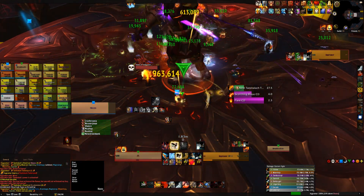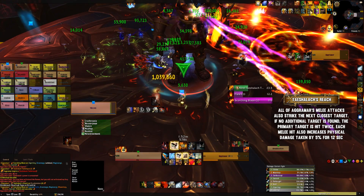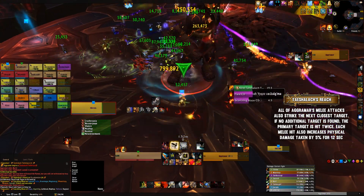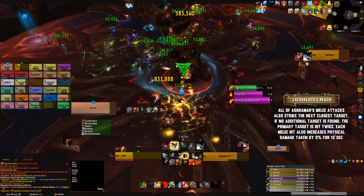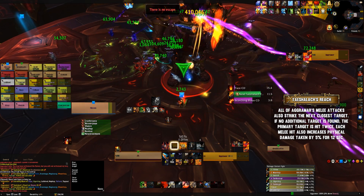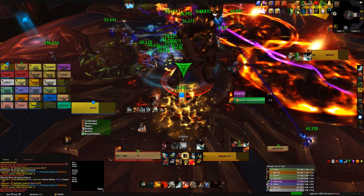As for your tanks, you guys always need to be stacked. The boss's melee attacks will always attempt to strike the next closest player, and if there isn't anyone nearby, he'll instead hit the tank twice. By being stacked, this splits the damage. While tanking the boss, you will be gaining stacks of 5% physical damage taken increased debuffs, and these last 12 seconds. This stacks pretty fast — you'll want to taunt around the 7 stack mark or sooner if possible.